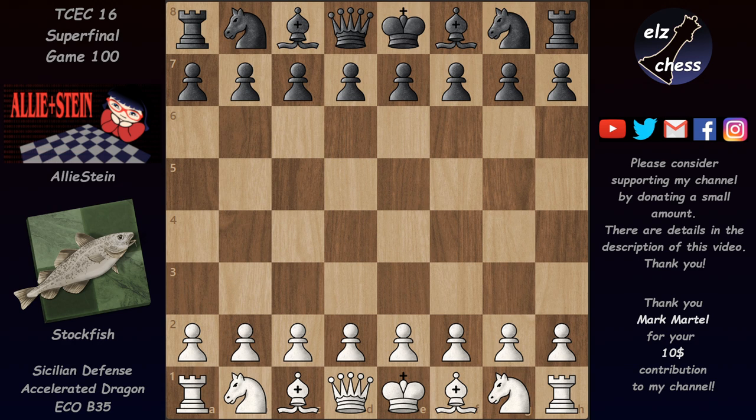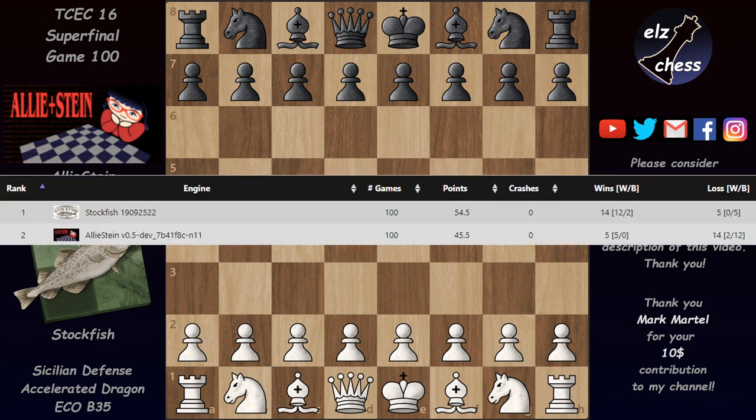Hello and welcome to the last game from the TCEC Super Final. Here are the final standings. Stockfish managed to win the Super Final — after 100 games he managed 9 extra wins, quite an impressive performance. He managed to win 12 times with white and twice with black. Elistein managed 5 wins with white, so quite a strong final, but in the end Stockfish proved to be better.